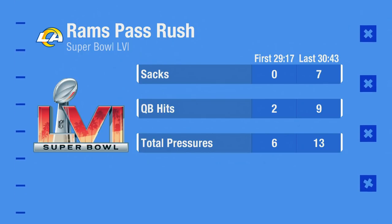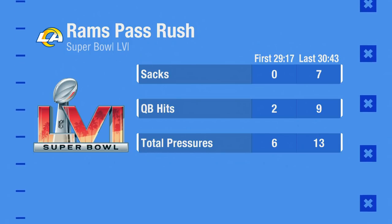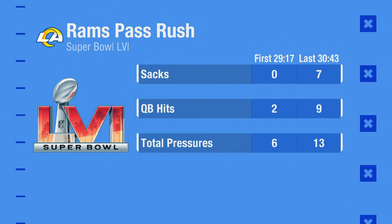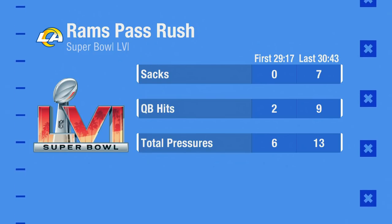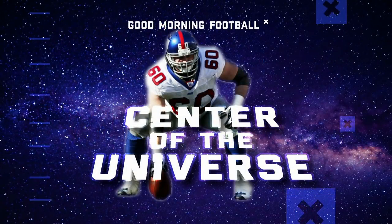Welcome back. We saw the Rams pass rush absolutely dominate down the stretch of Super Bowl 56. Let's not forget they didn't have a single sack until there were just 43 seconds left in the first half. So how did things change so drastically? Let's turn to our very own Super Bowl champion Sean O'Hara to break it down.